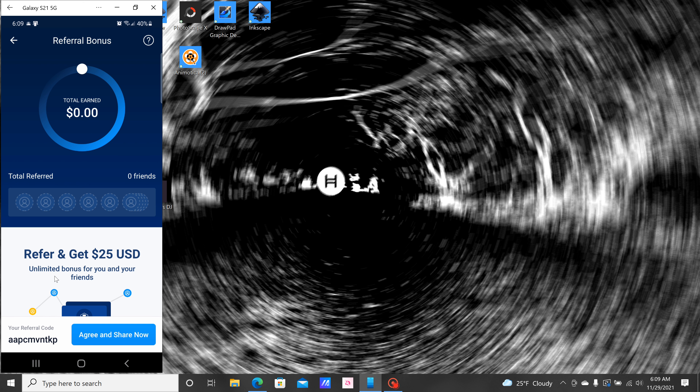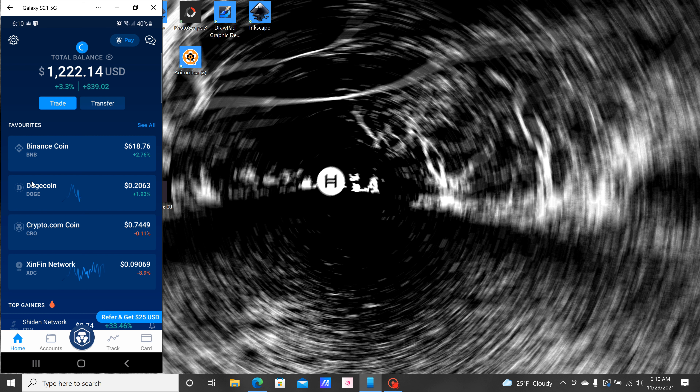Once you deposit the $400, you'll be able to unlock the $25 of free CRO. You can take your time doing it too — you don't have to unlock it right away. It took me about seven months before I unlocked mine, so the $25 turned into like $300 for free. With Crypto.com, this would be your main page once you log in.